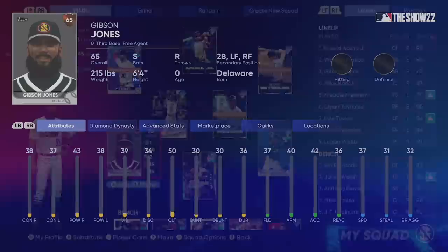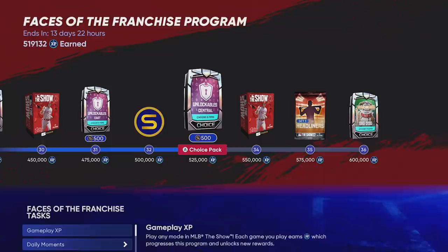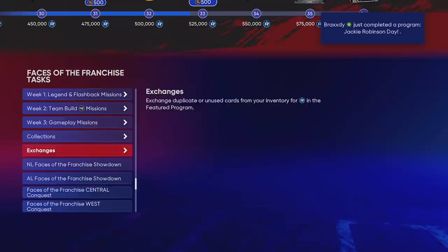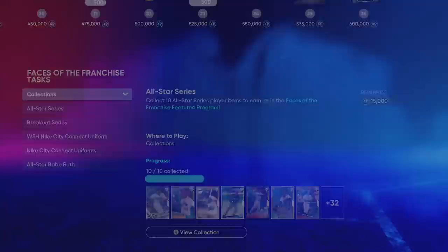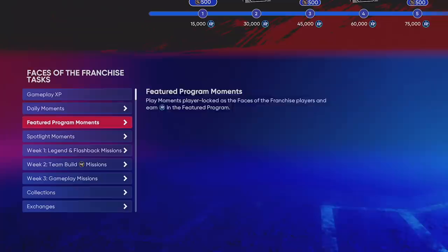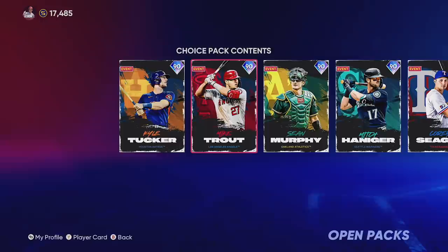The other two things I want to cover in today's no money spent video are Gibson Jones our creative player, and an update on the Face of the Franchise program. We shot up to over 500,000 XP and I'm almost completely done — I've done both showdowns, both conquest maps, and the collections. Today they added the All-Star and Breakout series, which is basically a free 30,000 XP if you've been grinding no money spent. Also make sure to do your daily moment — today's was Jackie Robinson themed — for that free 1,000 XP per day.